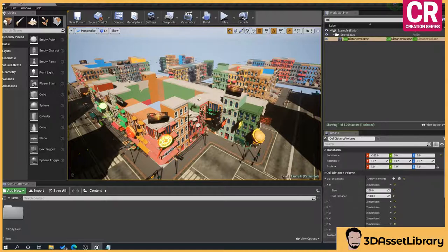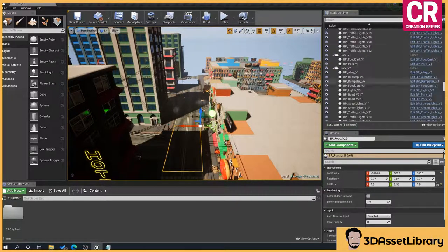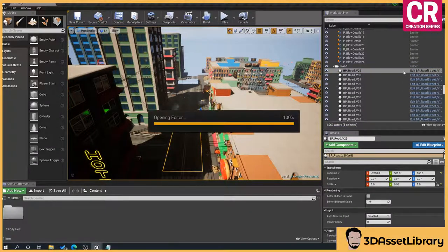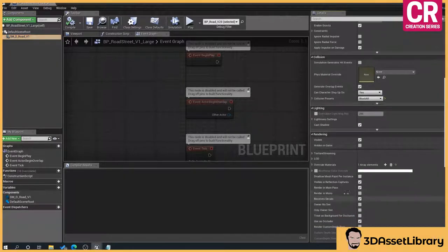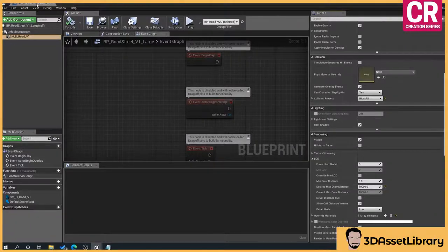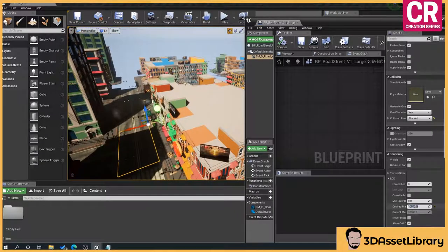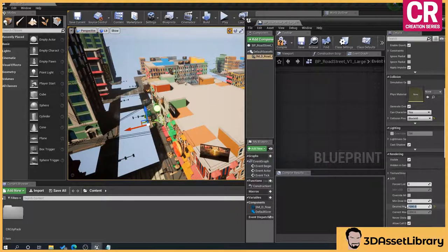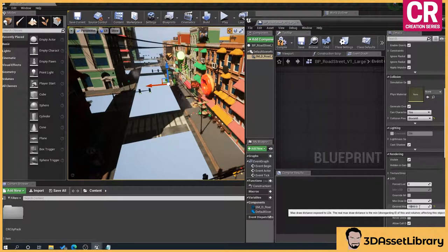You can see these road pieces missing here. If we select a road piece and go to its blueprint, scroll down to Rendering, LOD — I've given this a desired draw distance. I wanted a bit more control on the road pieces than using the Cull Distance Volume, because certain aspects weren't working as I'd hoped. If we set that desired draw distance to zero, the road pieces come back. Setting it to 10,000 makes it pop back; zero disables it entirely.